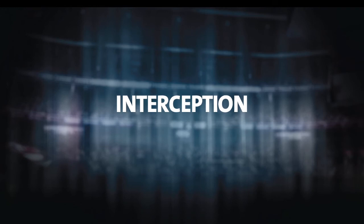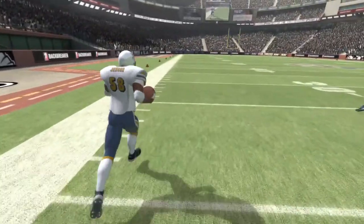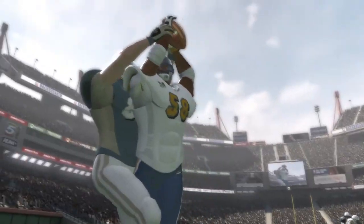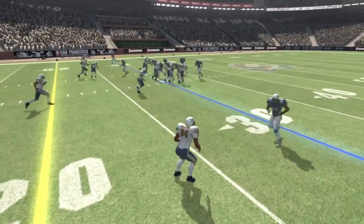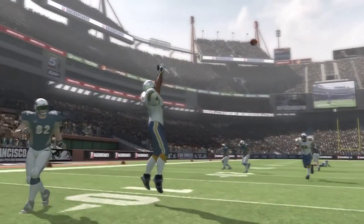And now to the big prize — the ball. To intercept a pass, carefully read the quarterback's intention and position yourself in the ball's path. Get the timing right, and your player will attempt to pick off the ball. Get it wrong, and hey, at least you tried.